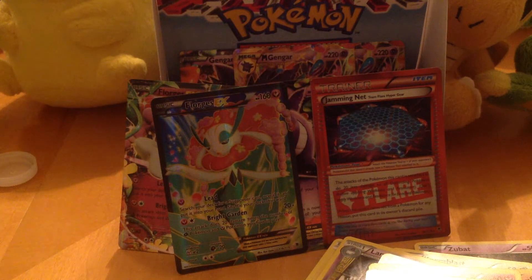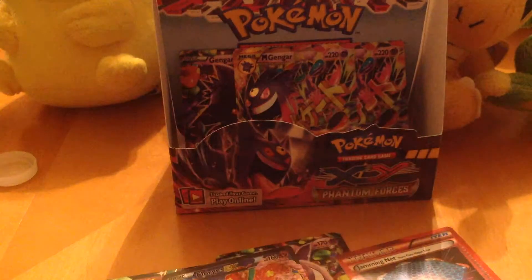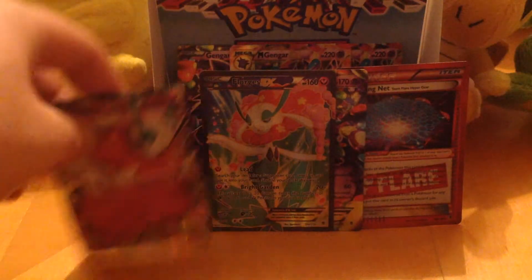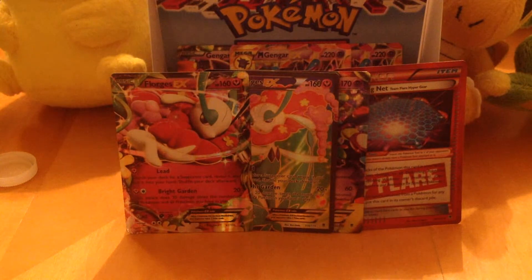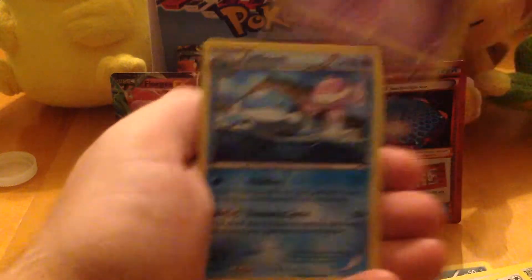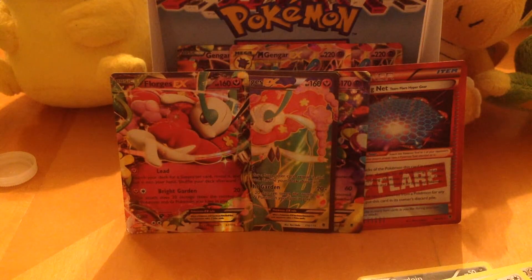Two packs left. That's like all supporters and trainers — there are like four Pokémon cards. Purloin, Bronzor, Munna, Fletchling, Finneon, Battle Compressor, Steel Shelter, Xerneas, Reverse Chandelure, and Jellicent. That's cool — I haven't gotten a Chandelure yet, so that's probably going to be what my last rare is.